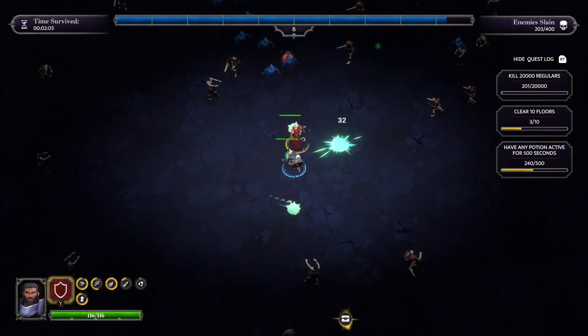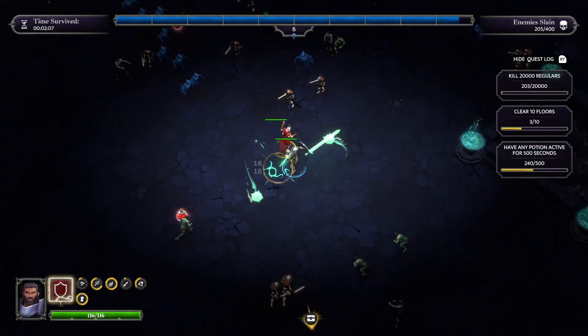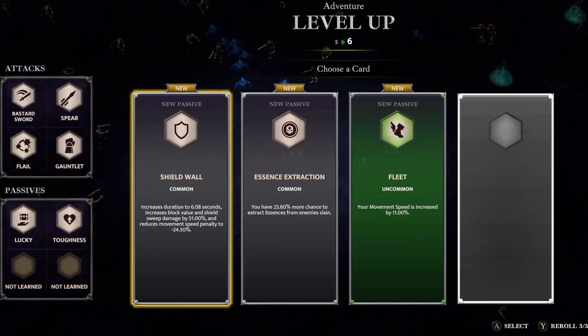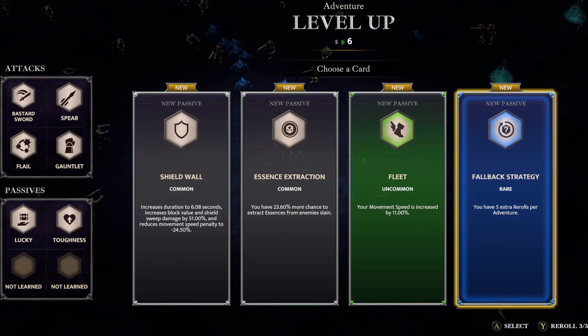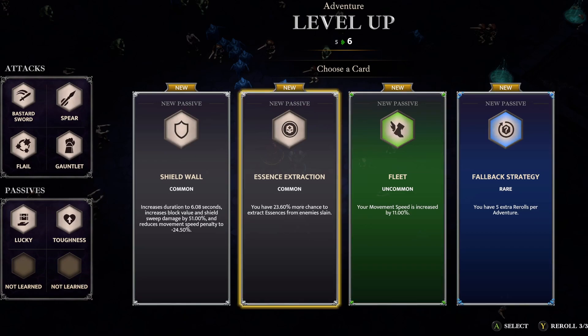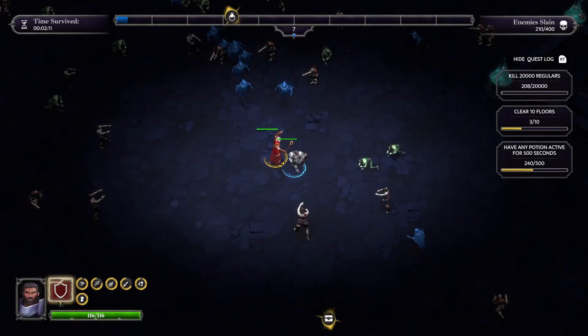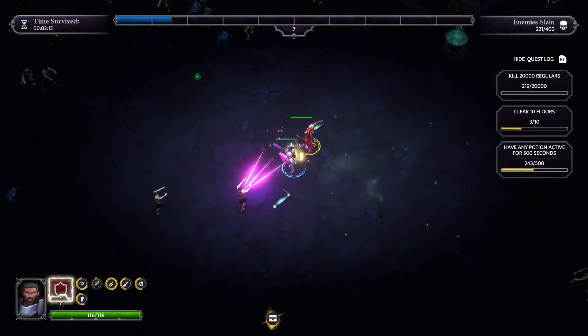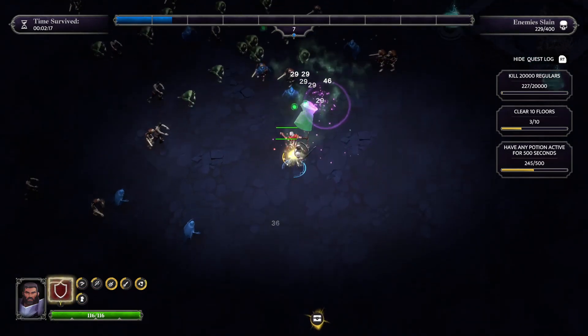Sound design is interesting — I quite like it. The graphics I think are maybe a little too basic, but I don't think that's anything that should take away from the game. There's another rare here — Fallback Strategy, G5, three extra rolls per adventure — that would be a passive. I'm going to take Essence Extraction: 23.6% more chance to extract essences from slain enemies, which I believe is your XP.